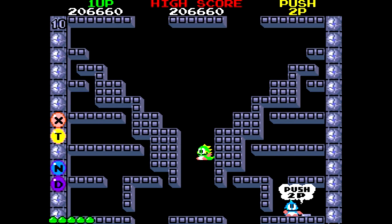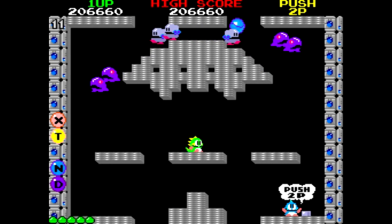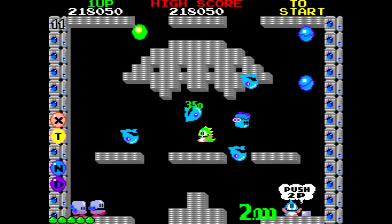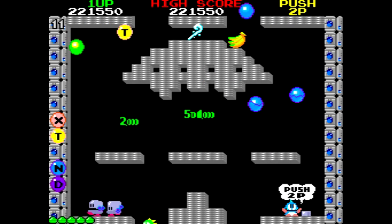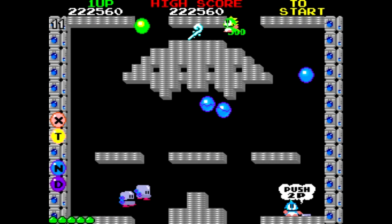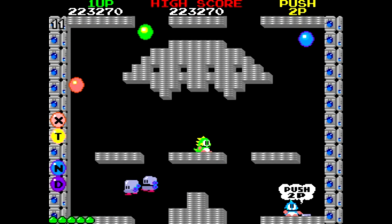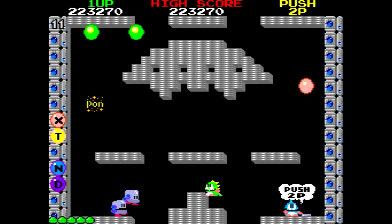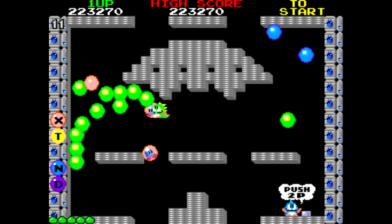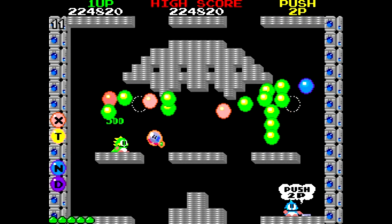Si conseguimos llegar al nivel 20 sin que nos hayan matado ninguna vida, nos saldrá una especie de portal que nos llevará a un nivel donde solo hay diamantes para recoger. Este nivel se repite siempre que llegues al nivel par: nivel 20, nivel 30, nivel 40, sin que te maten. Y si consigues llegar al nivel 50 sin una sola muerte, aparece el mismo portal pero te teletransporta 20 niveles más allá, con lo cual es mucho más fácil llegar al nivel 100.